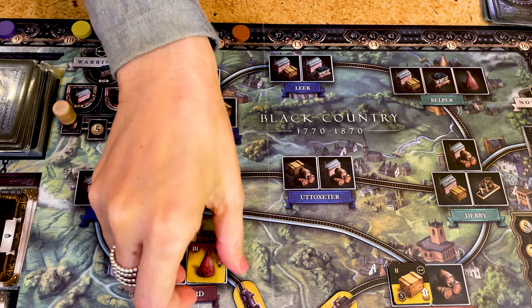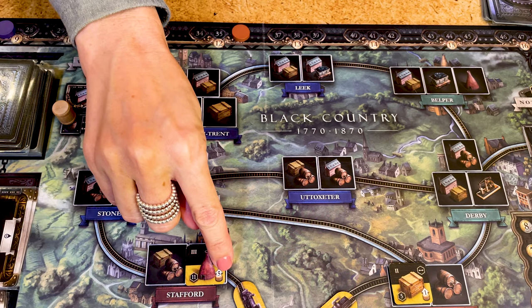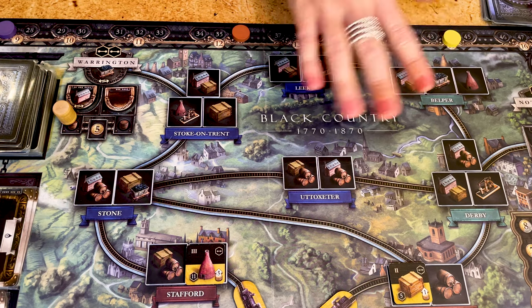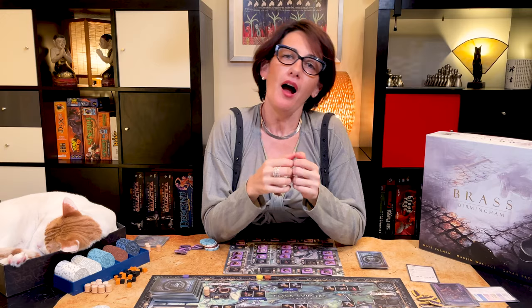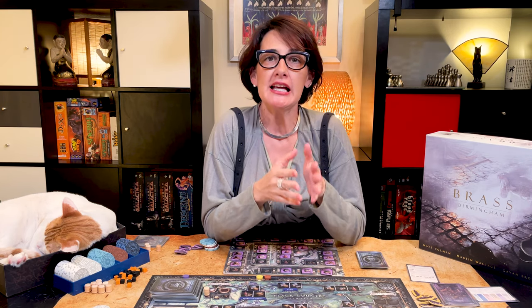Once you've sold the good, flip the building on its black side. Progress your income level by the number of spots indicated. The income doesn't go up following the income level steps shown by the coins, but following the steps of the points. If you ever reach an income of 30 you can't go higher. Unlike coal mines, ironworks, and breweries where they're often flipped in another player's turn, selling only happens in your turn.